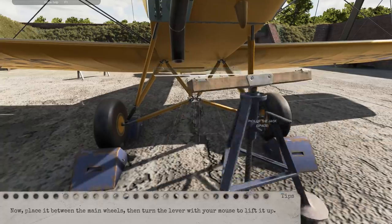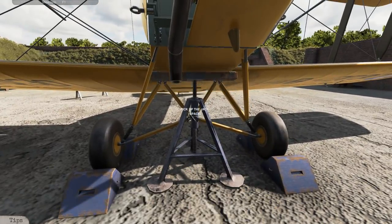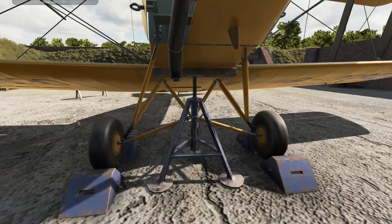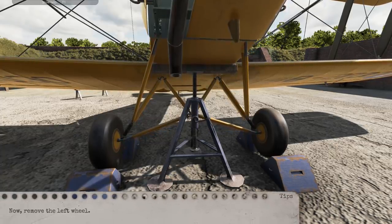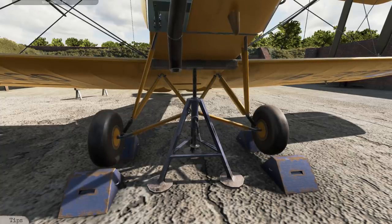We'll press C so we get a little bit lower. It's kind of cool — as it gets closer it takes a little bit more mouse movement to jack it all the way up. A little bit more, just for ease.